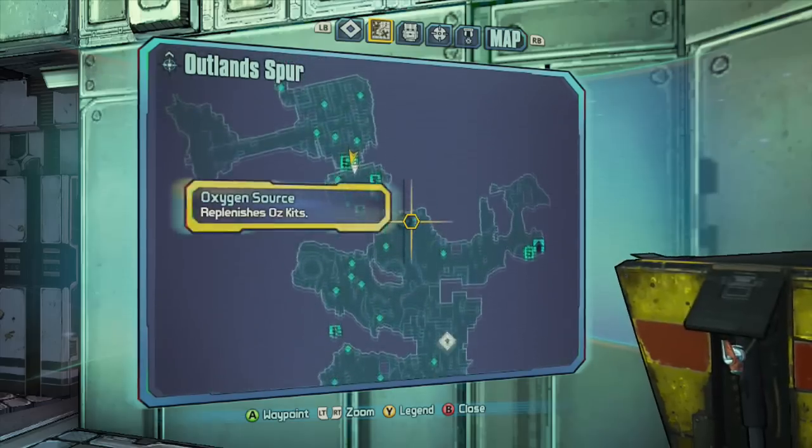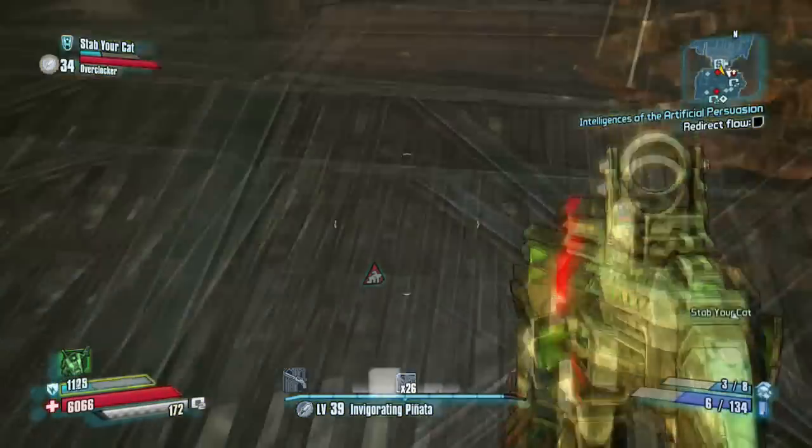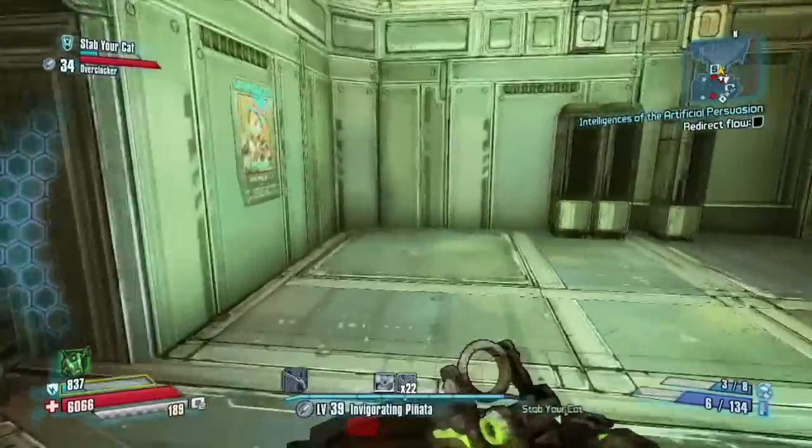The third one is located right here on the map. All you have to do to find it is just go right inside this building, take a right, and it will be right here on the left on this wall.